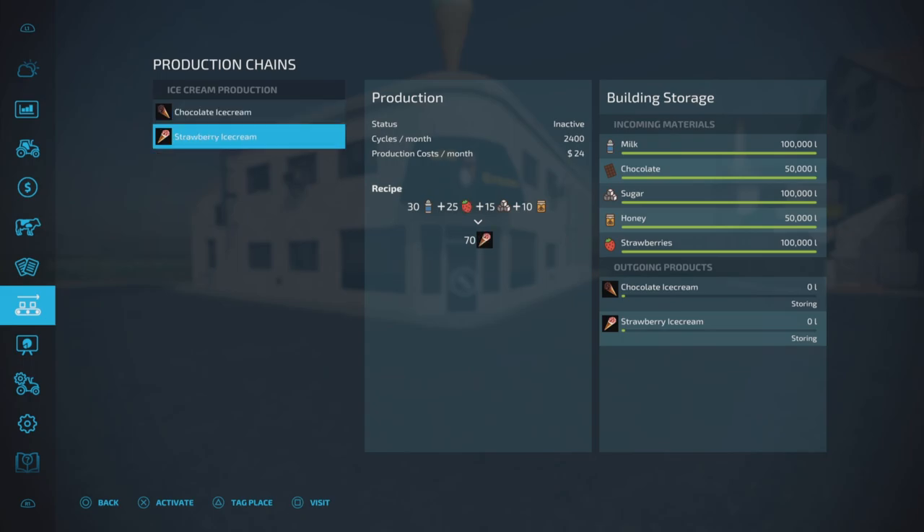We can produce chocolate ice cream and strawberry ice cream. The only difference between the two recipes is the strawberries or chocolate. It is 2,400 cycles per month, 70 liters per cycle. Incoming materials are milk, chocolate, sugar, honey, and strawberry. Honey is a bit of an odd one, but we do have honey, so there it is. The amounts are 100,000 each for milk, sugar, and strawberries.